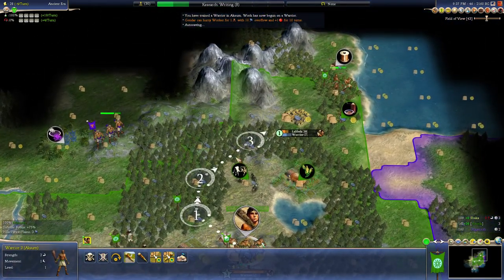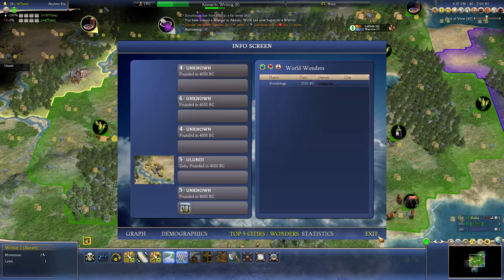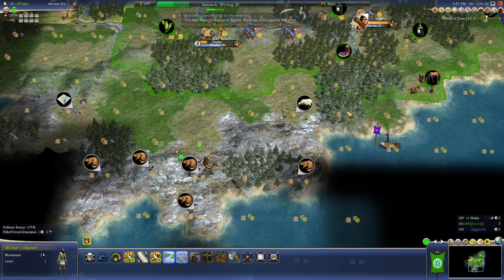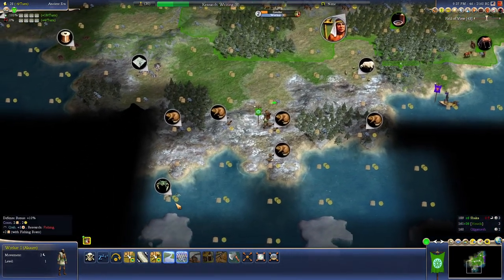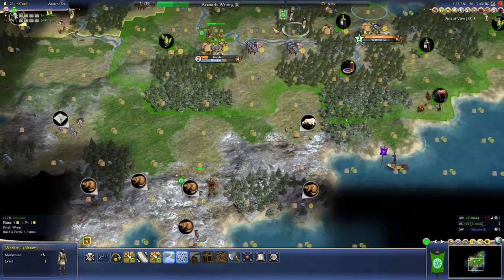Get this guy up here. Stonehenge. We've blocked Gilgamesh off. I want one city here — work the horses, the sheep, and the fur. That's nice, and maybe two grassland mines would be really good. We've also got fur and crab here — this is not bad. I like it when there's actually stuff in the tundra.